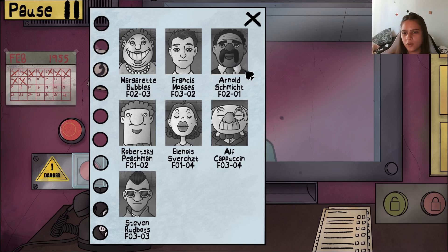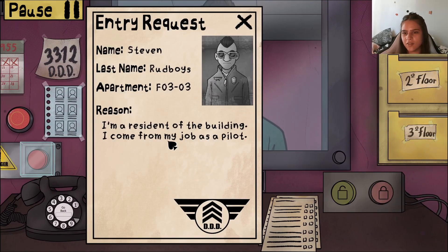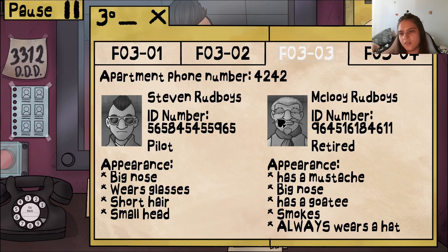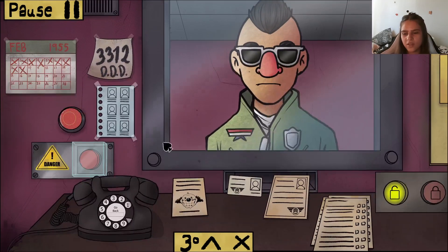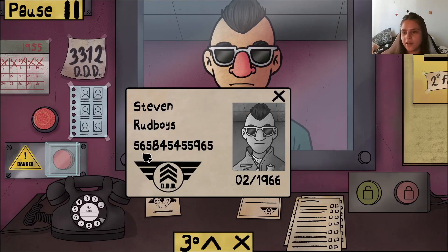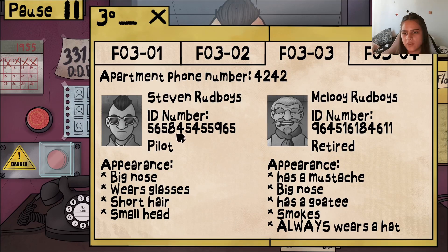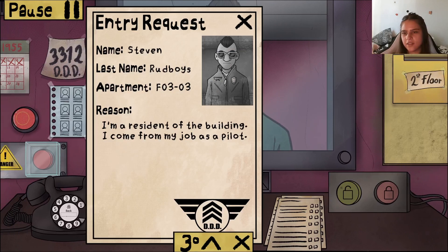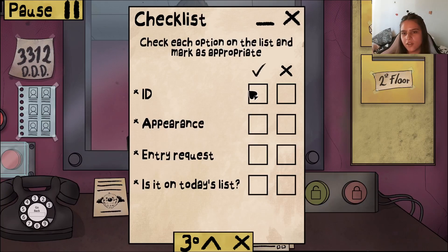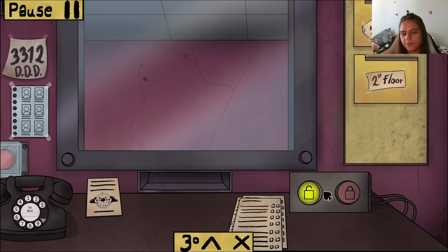Stephen Rud Boys — good afternoon! 1966, comes from a job as a pilot, floor three room three. Big nose, glasses, short hair, small head. ID: 655658454, 559 65 — on today's list. ID checks out, appearance checks out, entry request present. All good — goodbye sir.